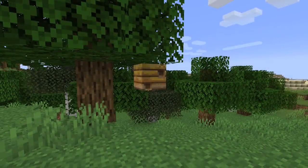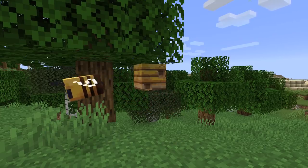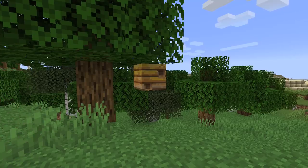Those are not the only changes to bees — there are a whole bunch of bug fixes to bees. Bees now only exit through the front of a bee nest or beehive. After leaving a bee nest or hive, the bees could take damage, and that bug has been fixed in this version.